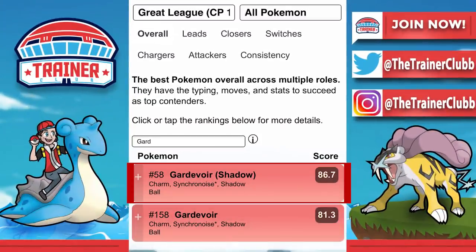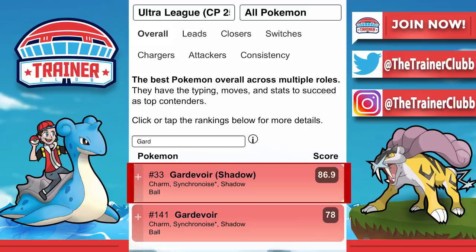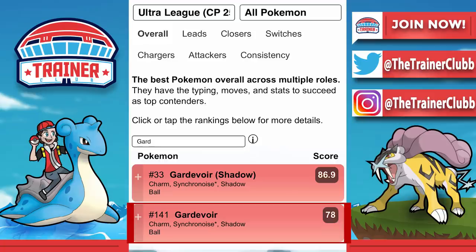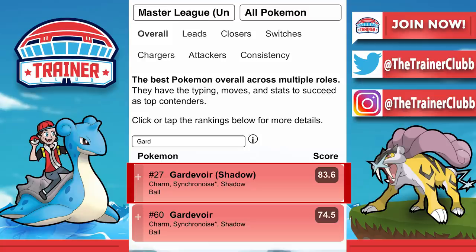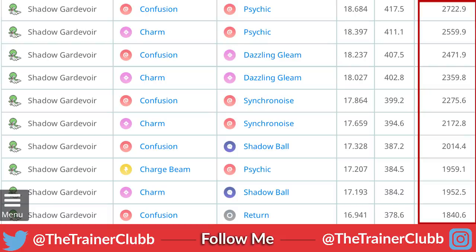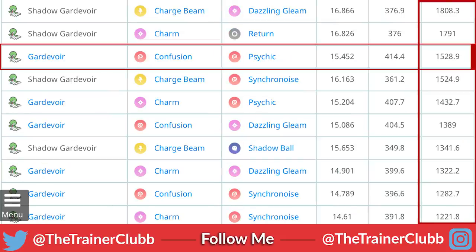Let's check out Gardevoir. In the Great League, Shadow Gardevoir with Charm, Synchronoise, and Shadow Ball is ranked 58 compared to regular Gardevoir at 158. In the Ultra League, Shadow Gardevoir is ranked 33 versus regular at 141. In the Master League, Shadow Gardevoir is ranked 27 versus regular at 60. As a meta raid attacker, Shadow Gardevoir with Confusion and Psychic scores 2,722 DPS times TDO, with Confusion and Shadow Ball at 2,014, while regular Gardevoir with Confusion and Psychic is only 1,528 — about 1,200 points lower.